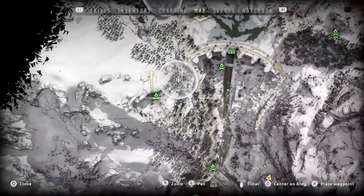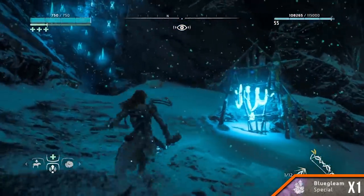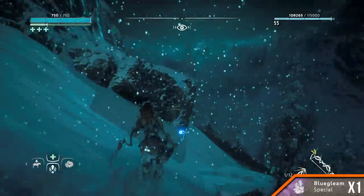South west of the dam. Amount 1. Go to the campfire to the south west of the dam. Run north-east and you'll find it between two large rocks about 30 steps away.